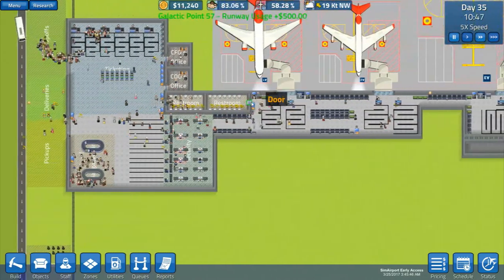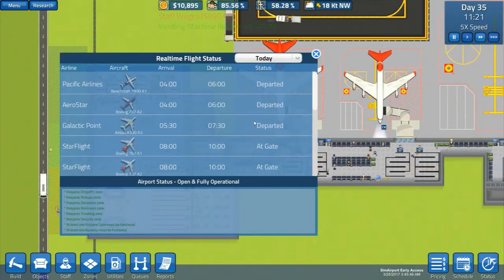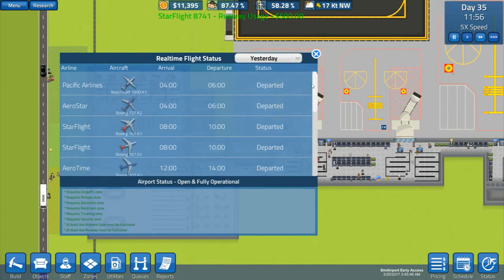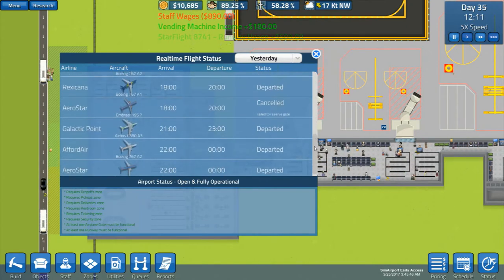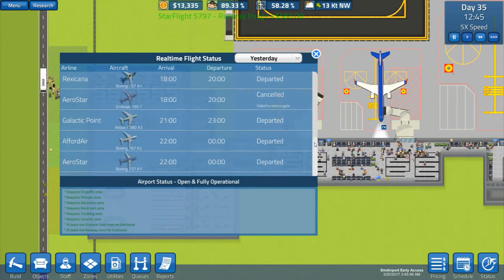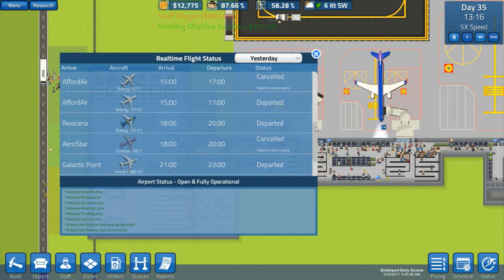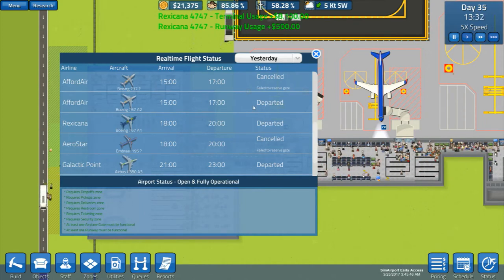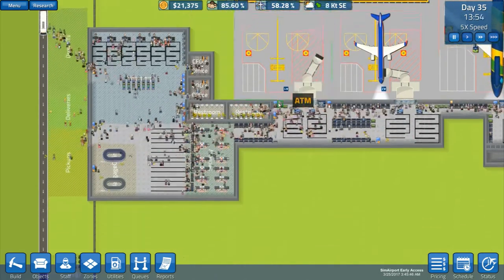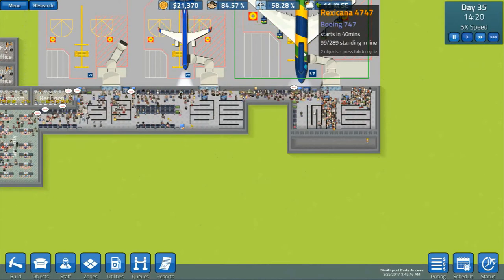We're still getting some issues — not too many. Let's have a look at the status from yesterday. That was at eight o'clock, and the one before it was a 75. I think that one departed late — don't know if there's a way to tell, but most probably that's what happened. Failure to reserve the gate, so 289 for the line.